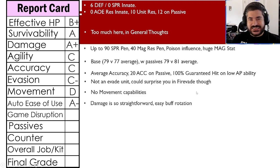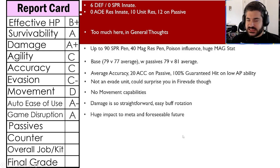Auto ease of use gets an A minus. The damage is very straightforward — a relatively easy buff rotation with a physical barrier, teammate buff, and single buff. Not a lot to think about for min-maxing; he's a very solid unit right out of the box. Disruption gets an A — huge impact on the current meta with Alaya and strike, and the innate strike res. For the foreseeable future, he's a top-tier magic unit that sets the bar.